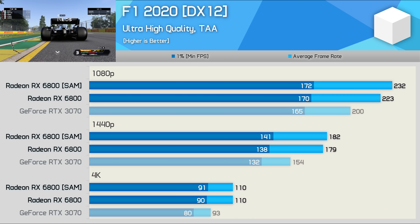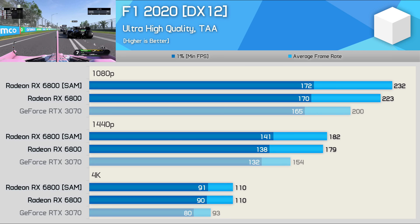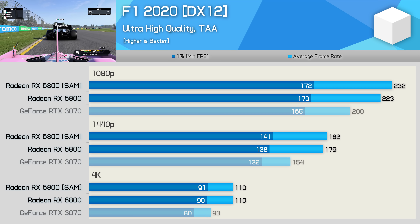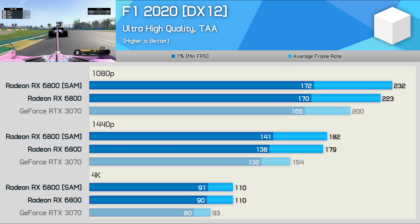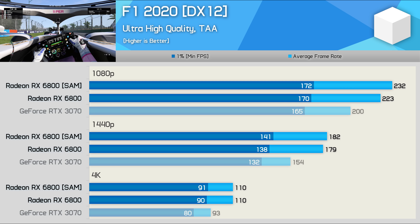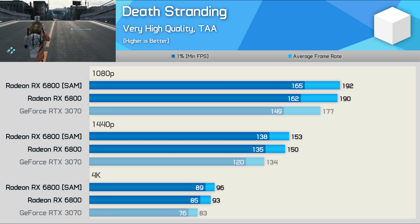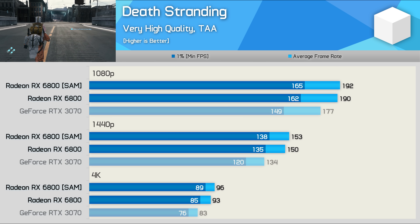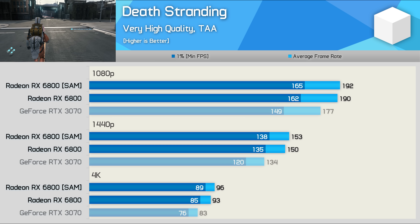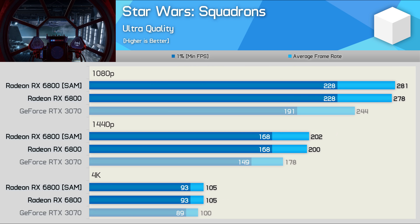Now let's look at games that didn't benefit much from SAM. F1 2020 saw only a 4% boost at 1080p, 2% at 1440p, and nothing at 4K. Death Stranding showed up to a 3% performance boost at 4K — free performance, but hardly worth getting excited over. Star Wars Squadrons also saw little to no performance improvement with SAM enabled, but at least it didn't hurt performance.